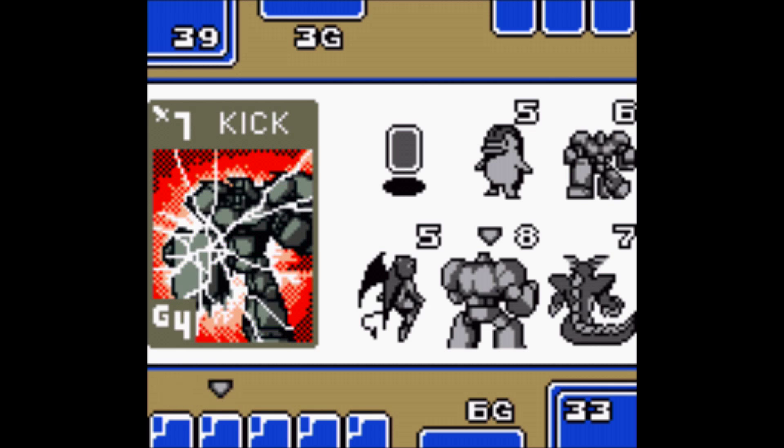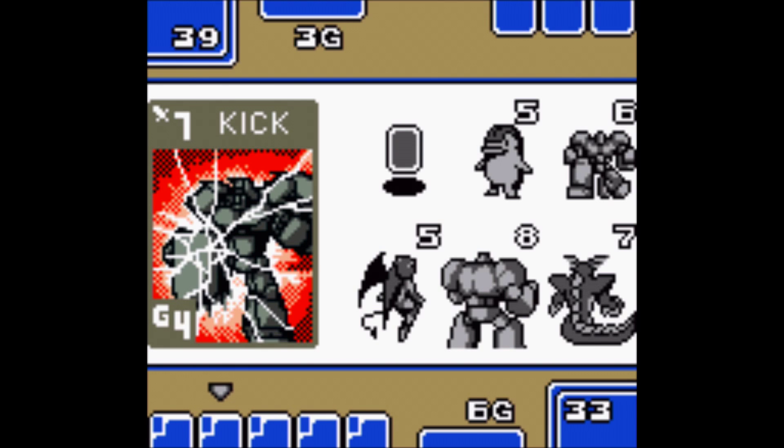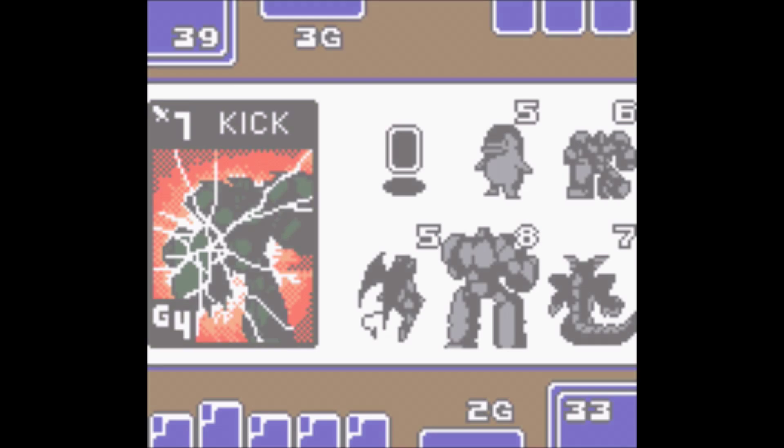Okay, so what do we got — we got brow hit, kick, kick, belly blow, thwack. I'm gonna go for the kick and see if I can KO this guy. And I can — okay good. So that means the muscle of his team is gone now.